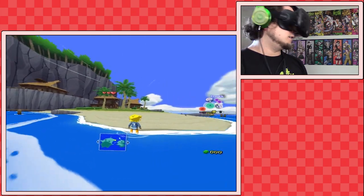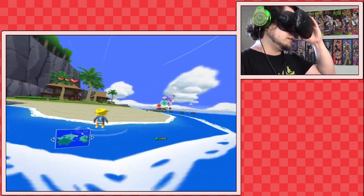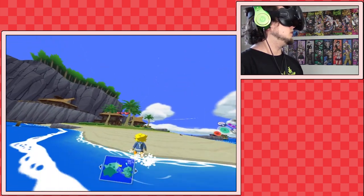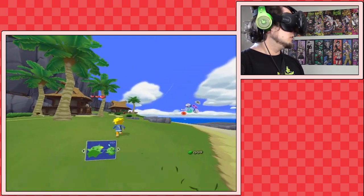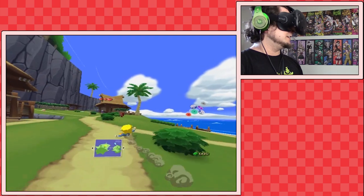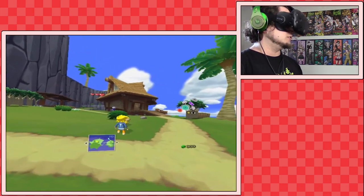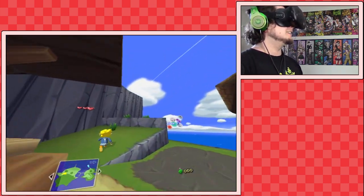We're starting off with Wind Waker. So as you can see, it looks flat to you, but I can see depth and stuff in here, and I can kind of look around a bit, see what's going on. There's his hearts. Since this is pretty new — this emulator — there are definitely some glitches, but it's still really neat just to see that it's even possible. You can run into that kid there. It kind of makes you a little dizzy too, just looking at it like this.